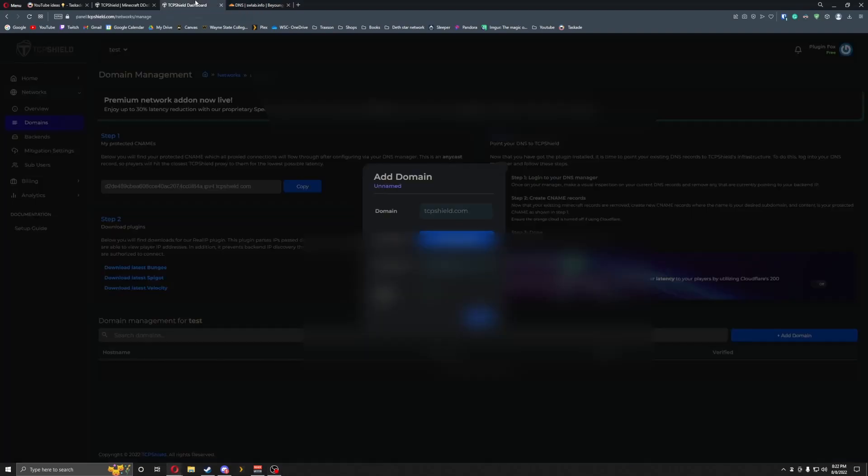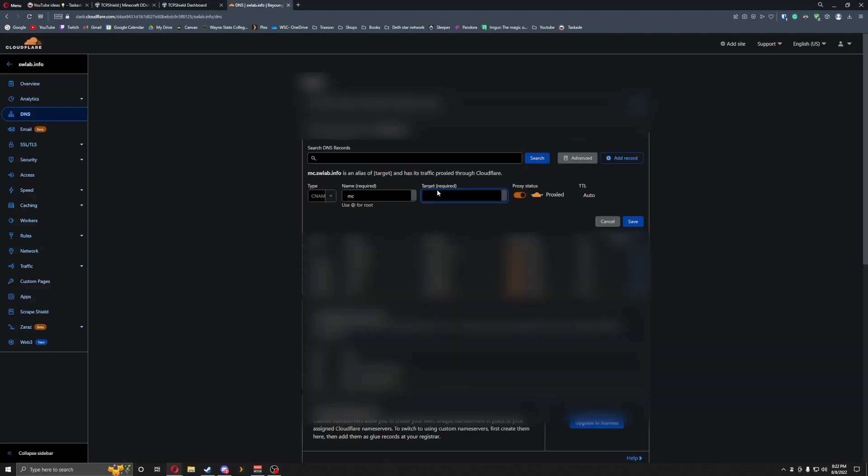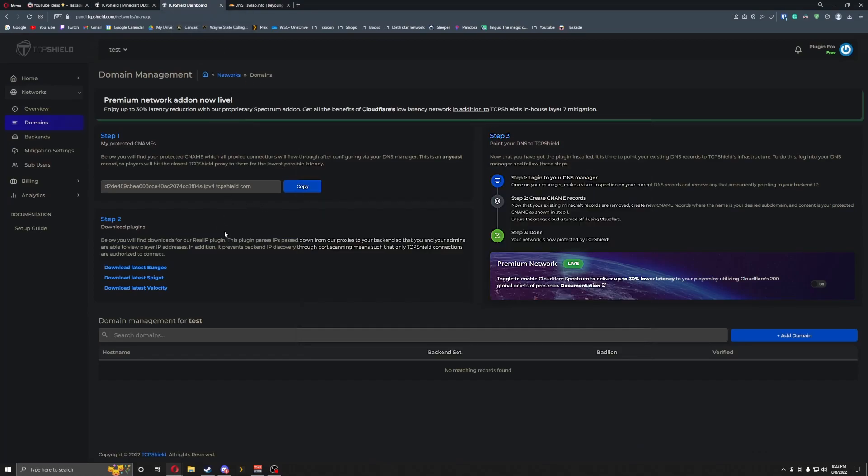For the target, what you want to do is copy whatever this value is into the second half of the field, and you'll have pretty much what you need right there. Lastly, you're going to want to turn DNS Only on, because you're using TCP Shield as your actual proxy and you don't want to double proxy it. Then hit Save and go back to TCP Shield.